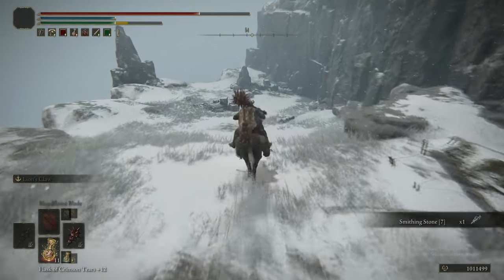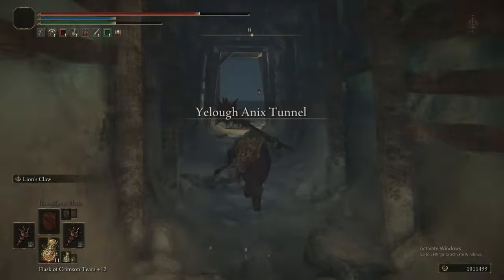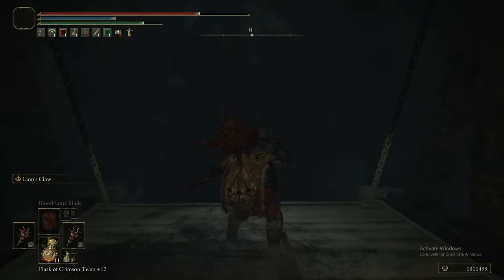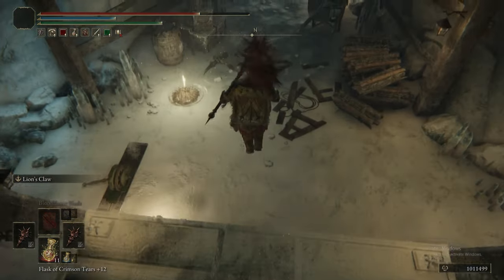Grabbing a smithing stone there. Unendurable Frenzy is like Flame of Frenzy except if you hold it, it just keeps going. So if you've got the FP for it and the Faith, it hits really, really hard. It's very powerful.